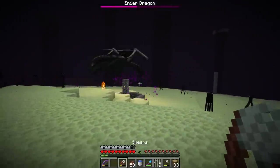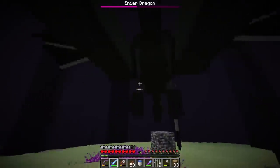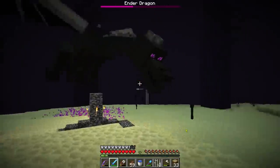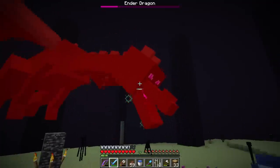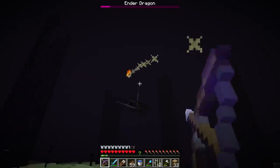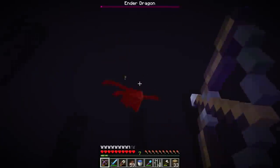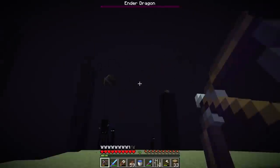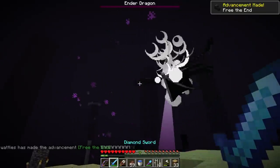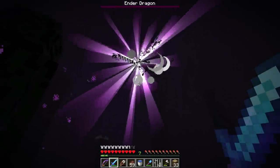I don't really want to go back over there but I don't have an option. I think we can stand back here and finish the fight with the bow since the dragon's flying oddly. There we go — two more, one more, come back here. Here we go guys — that is how you free the End! You beat the dragon, one death, hard difficulty. Not bad at all.